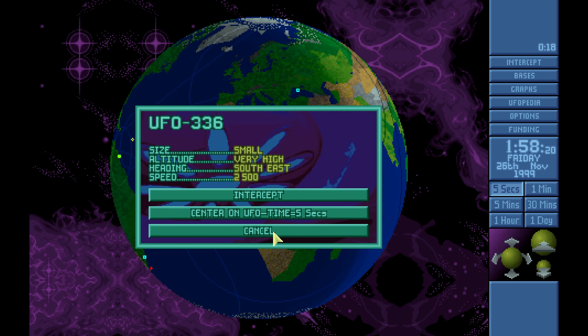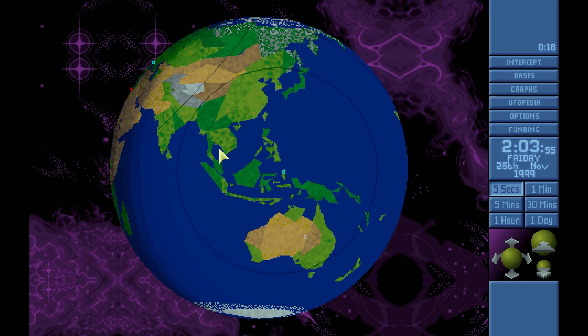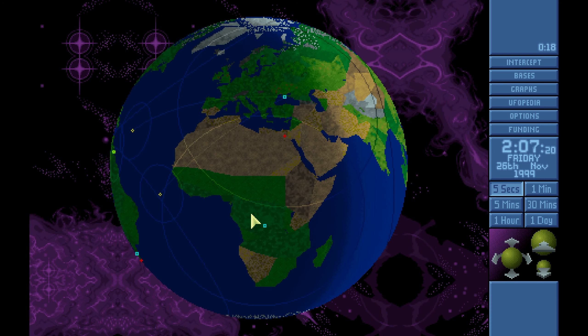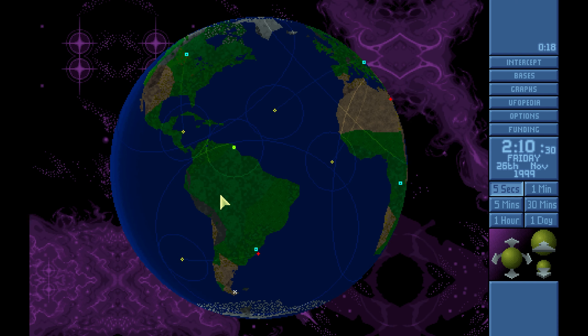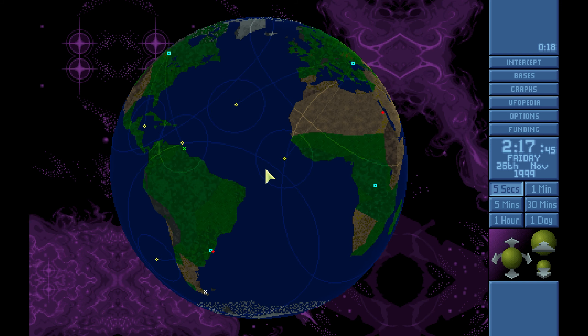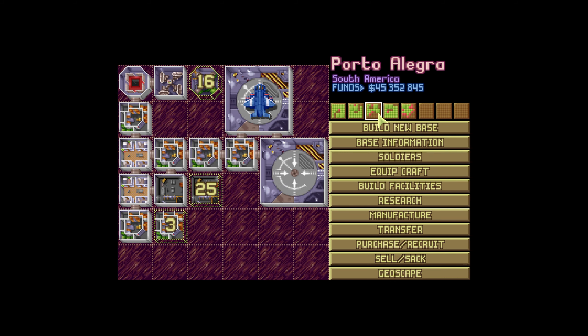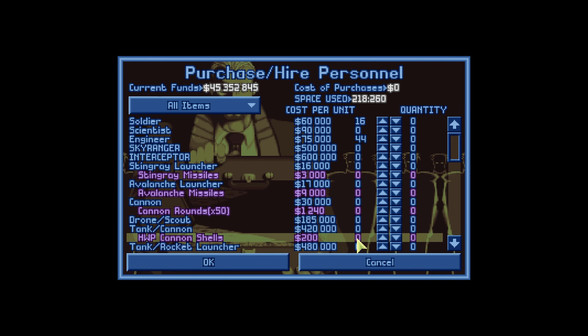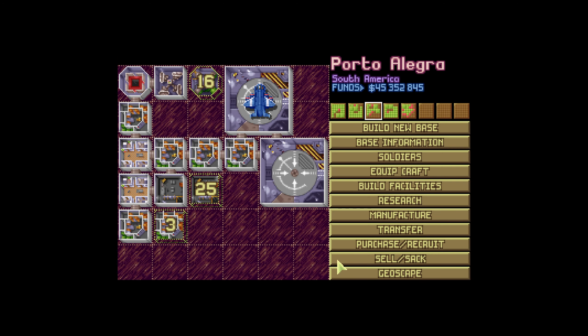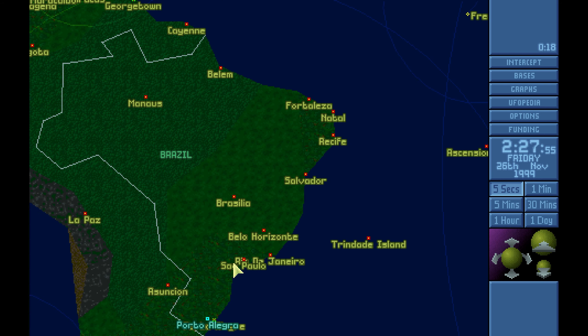We've got things exiting — we don't have anything to shoot them down. This retaliator took a lot of damage. We shot a small down on a separate mission. They're really rushing us with a bunch of things. The retaliator's got 16% fuel — might as well just go home and refuel. Porto Alegre should have an interceptor. I don't know why I haven't put one here. The very large has landed — okay, here we go guys, we're in for it.